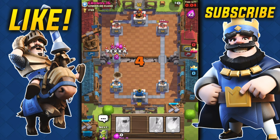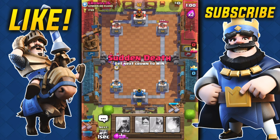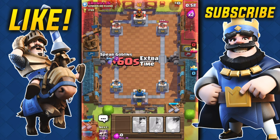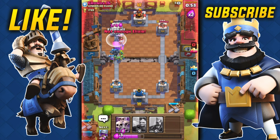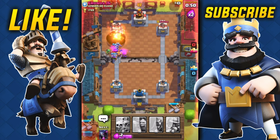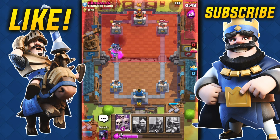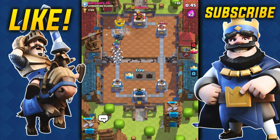Why did I throw the PEKKA there? I'm gonna throw some troops and see what that does, then fireball right here. That tower is down to 117 — and good game, GG.